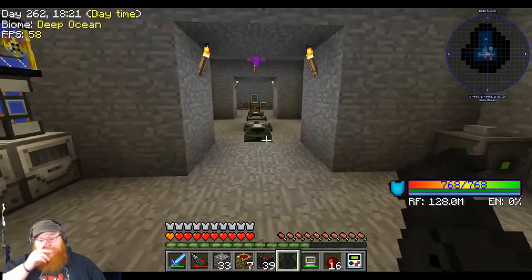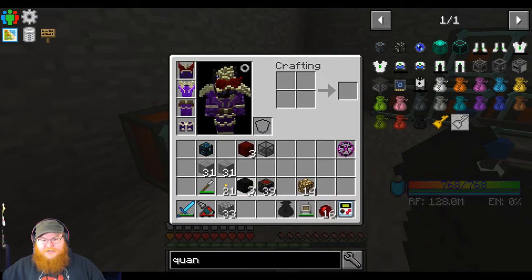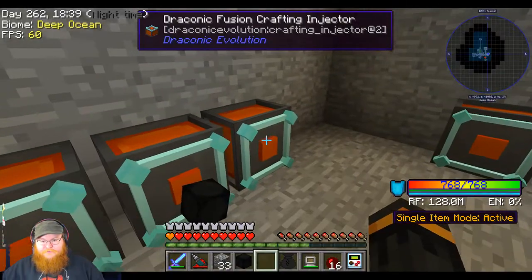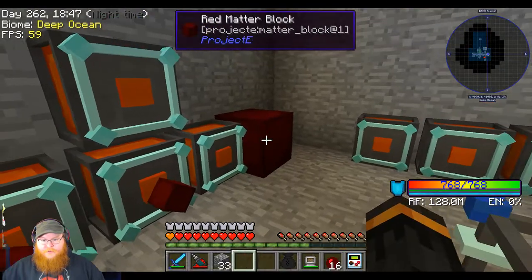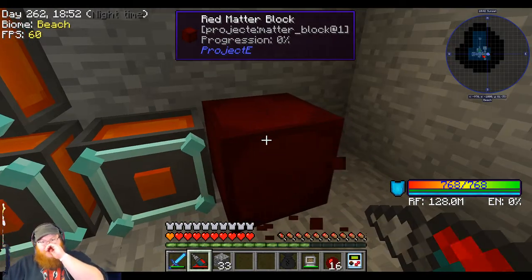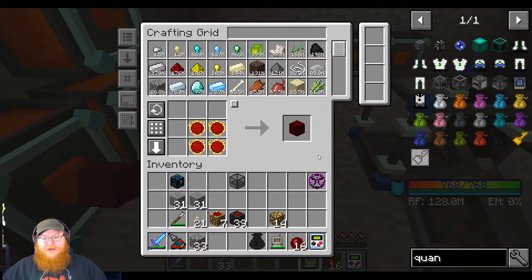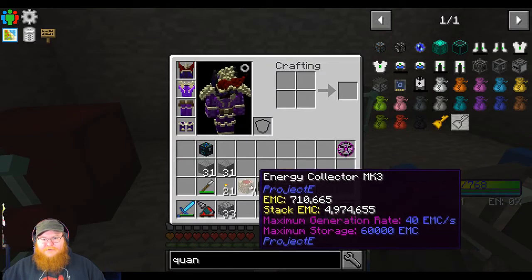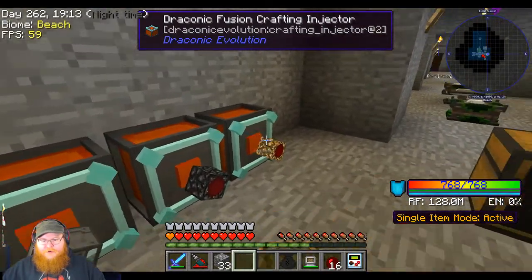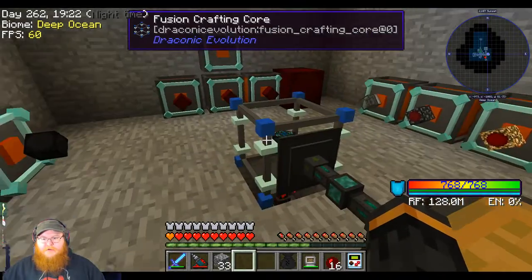Does it even have an EMC value? That's the cool part - it does, 9 million EMC. So in the future, if we decide we just don't want to craft it - it costs 10 million RF to craft - we can always just make one from EMC. So we need three of you and then three of you. One, two, three. Whoops! Oh no, I can't break that. We got a random red matter block in our crafting room - oopsie.